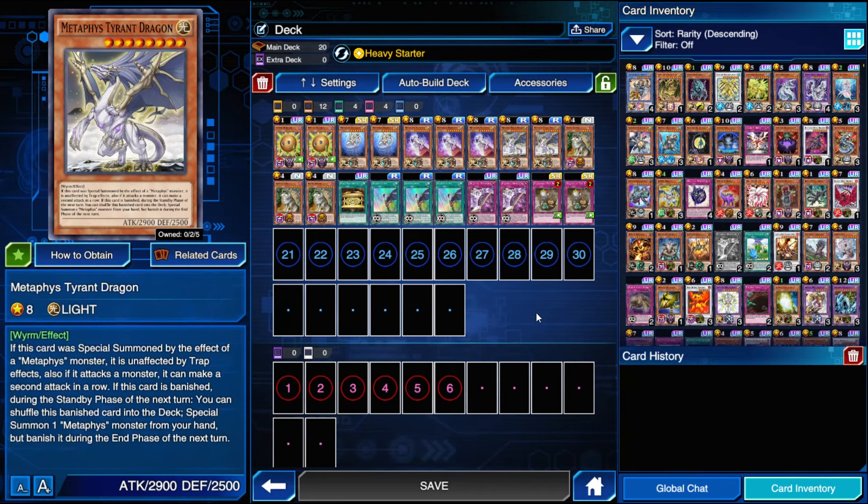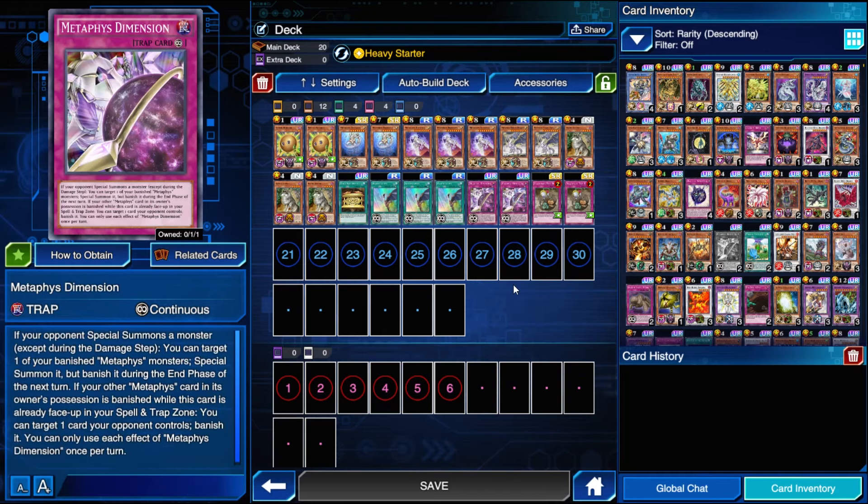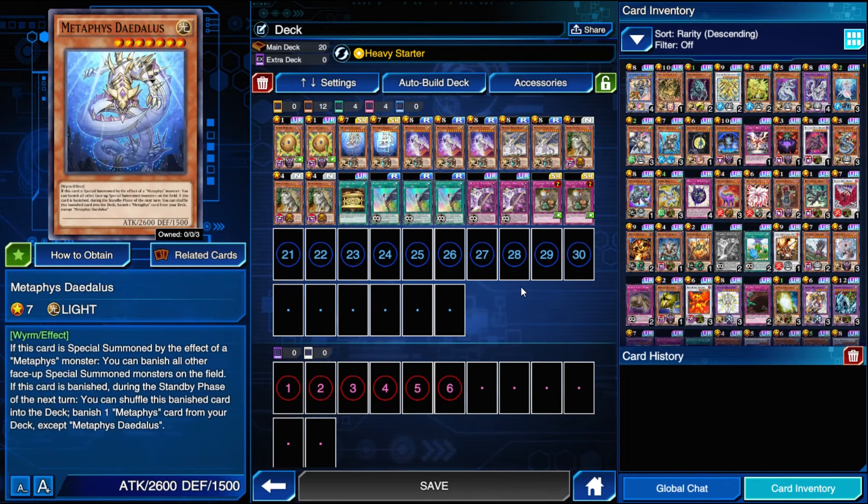And then Tyrant Dragon: when it is banished, during the next standby phase, you can return him to the deck to special summon a Metaphys monster from your hand. Typically you want to be summoning himself, because he's unaffected by trap effects and he can attack twice in a battle phase, so he's like the boss monster of the deck — very good. However, the other two have effects that should not be overlooked. When Nephthys is summoned by a Metaphys monster's effect, you can banish all set spell and trap cards on the field — that includes your own. And when Daedalus is special summoned, you can banish all other face-up special summoned monsters on the field. Typically you only special summon one monster at a time, but he can clear entire Six Samurai, Neos, or Blue Eyes fields.